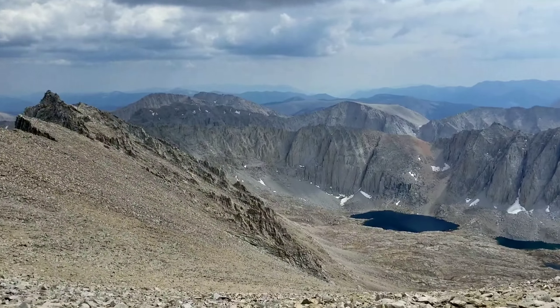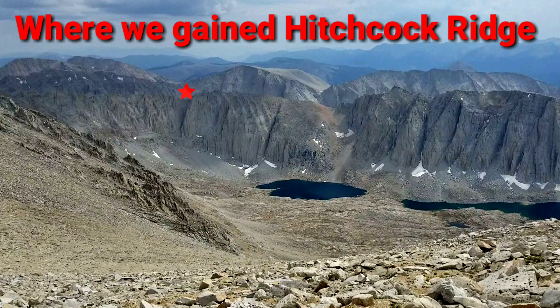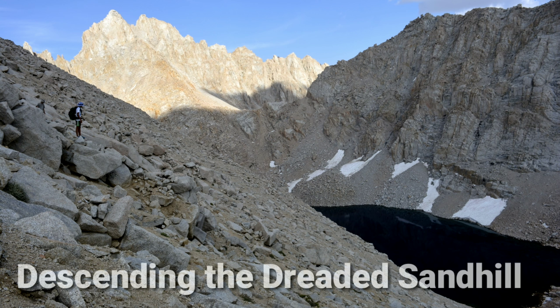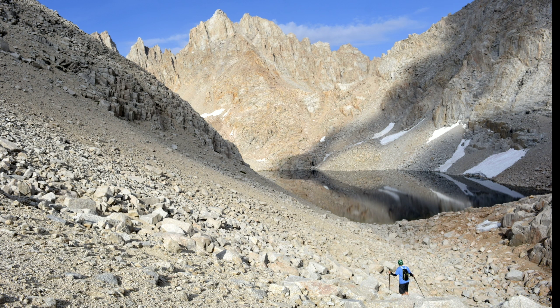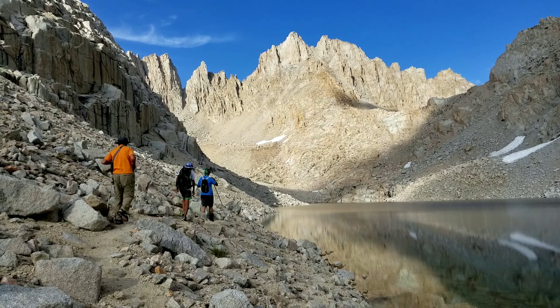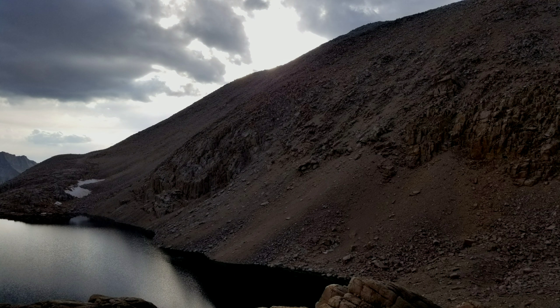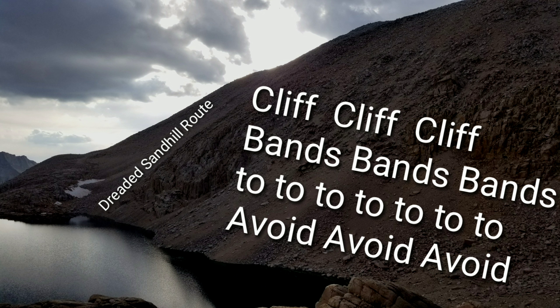The red star in this view represents the top of the dreaded sand hill, some two miles in the distance. If this is a day trip from Sky Blue Lake, simply come back the way you came. Descending the dreaded sand hill is not difficult, even with a full pack. Simply move west and make sure you can see a cliff-free route all the way to the lake.